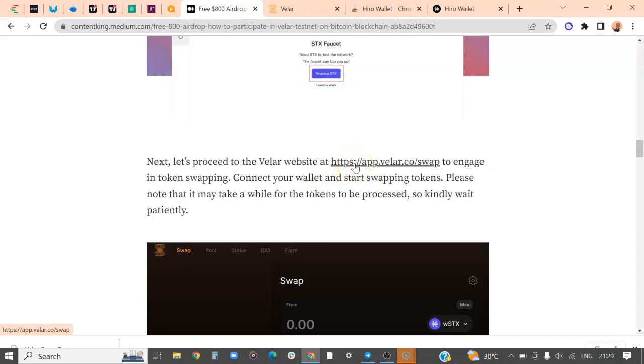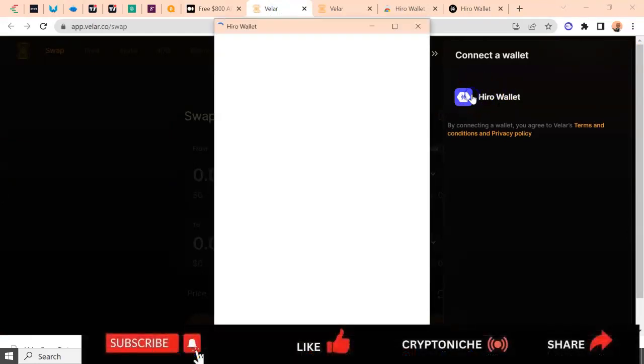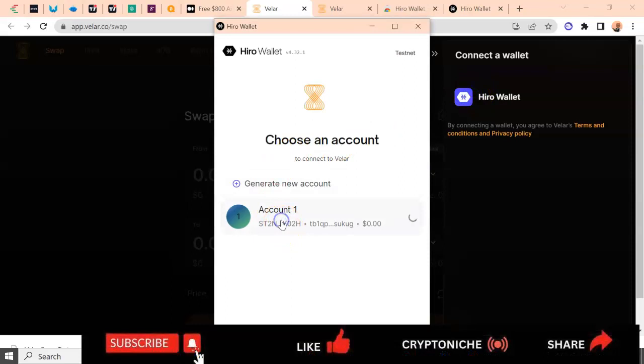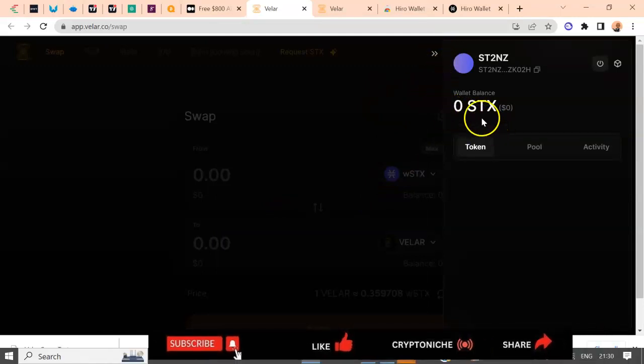The next step is to go to vela.co/swap to engage in token swapping. Connect your wallet and start swapping tokens. Please note that it may take a while for the tokens to be processed — there could be some traffic on the blockchain, since Vela is actually based on the Bitcoin blockchain. All interactions on Vela take place on the Bitcoin blockchain. Now let's connect our wallet — connect accounts.